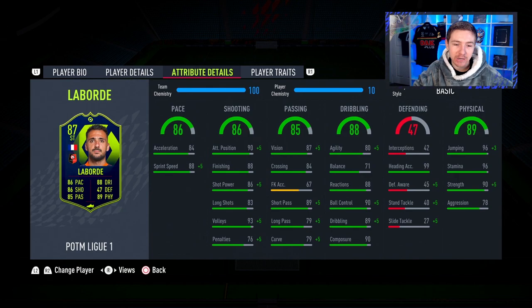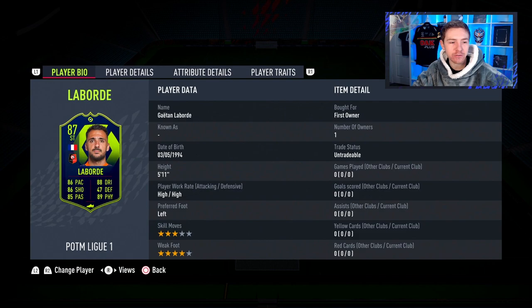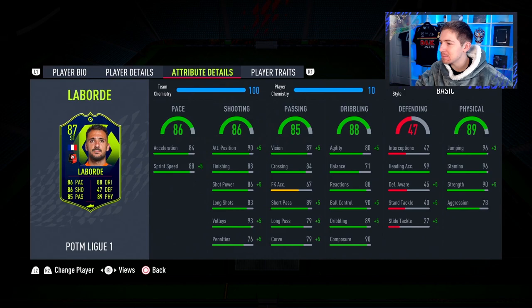From a technical point of view, his shooting looks good with 88 finishing, 86 shot power and 90 composure. The passing for a striker looks alright with 89 short passing, and 84 crossing isn't too bad either. The dribbling, aside from the agility and balance, looks good with high ball control and good in-game dribbling rating — but balance and agility are letdowns. The physicals are pretty crazy though: good stamina, very good jumping, perfect heading accuracy and good strength.